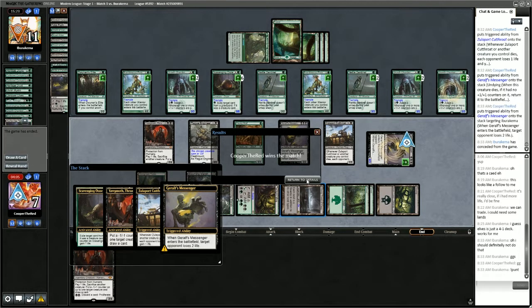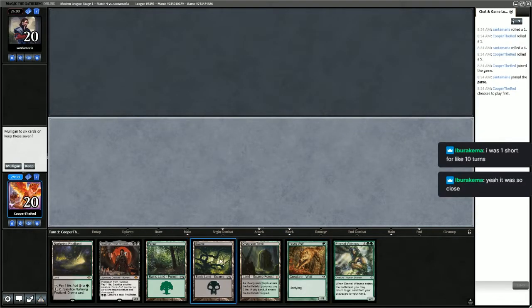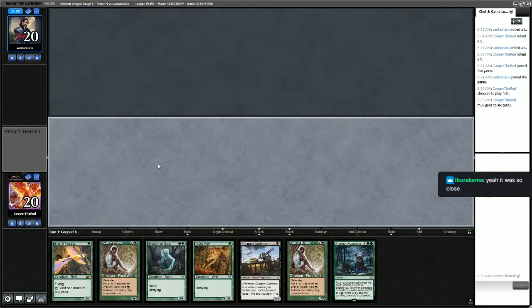So we'll be getting a new follow in a little bit. We got a ton of lands, a Young Wolf — I really don't like this hand though. We have no mana ramp and nothing to do on turns 2 and 3 realistically. We're going to mull this — also have to mull the no-lands hand.